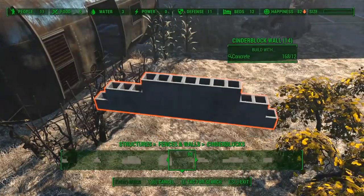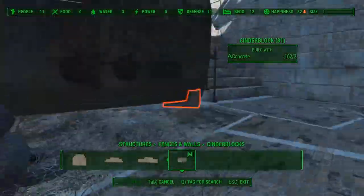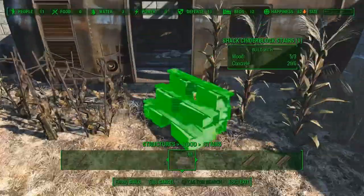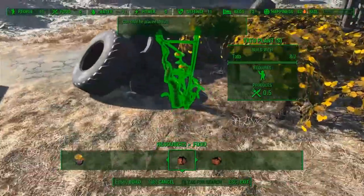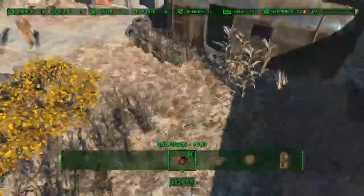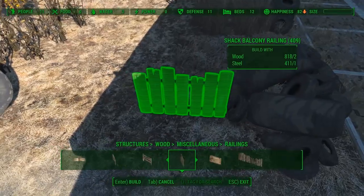To fix that issue with the hovering caravan I will place some cinder blocks to make it look like it's resting on those. I still had some tires left so I will place them right here. The space in between the tires is a bit large so I will fill it up with some wooden fences.